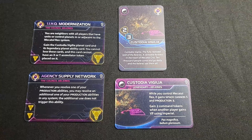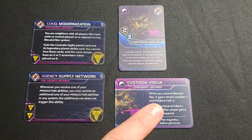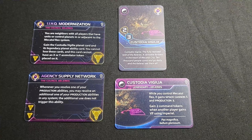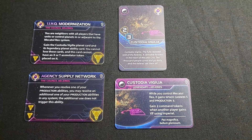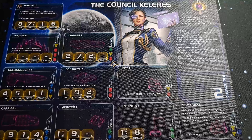The second racial tech, Agency Supply Network, reads: whenever you resolve one of your production abilities — whether on Mechatol Rex or a space dock — you may resolve an additional one of your production abilities in any system. The additional use does not trigger this ability again. So you can trigger production on Mechatol Rex and your home system as the second one.